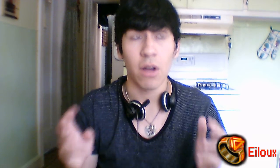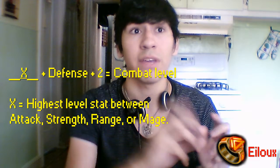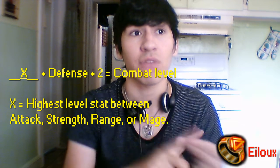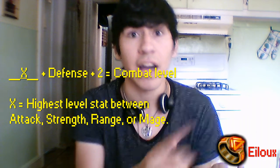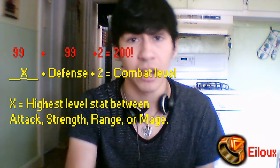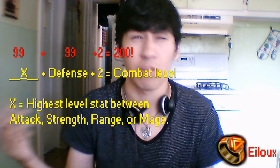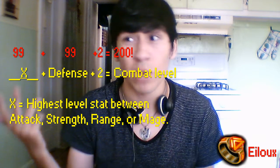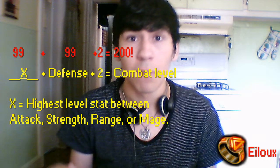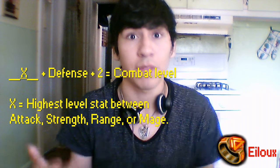What they do is they take three numbers you need to add. The first number is going to be either your attack, strength, range, or magic level, whichever one is the highest. Take me — I have 99 in all of them, so it doesn't matter. So 99 plus whatever your defense level is — I have 99 defense — so plus 99, plus 2 equals 200, and that's how my combat level would be. That would be the max level, 200.